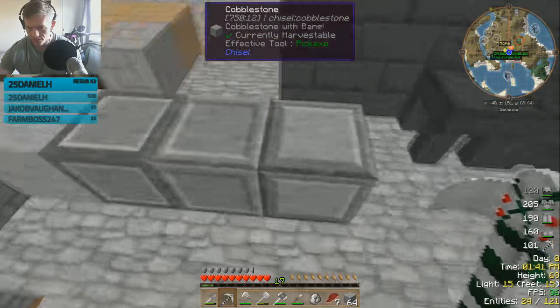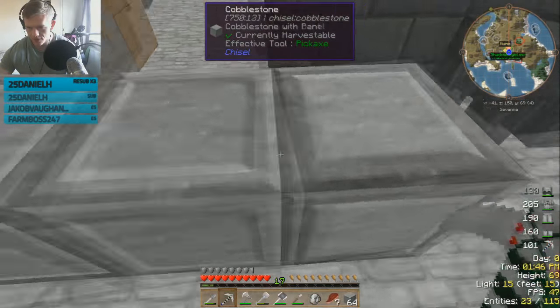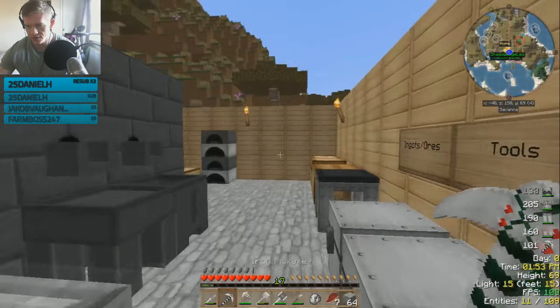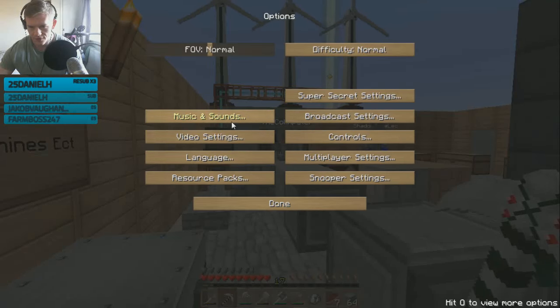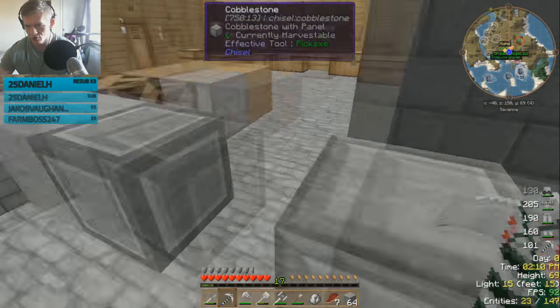Good news: I do have a shit ton of glowstone. Finn, you asked me to go into the nether to get lava. You can go back now. I'll empty my inventory first. The sound of those turbines is either always dead quiet or really loud — there's no in between.